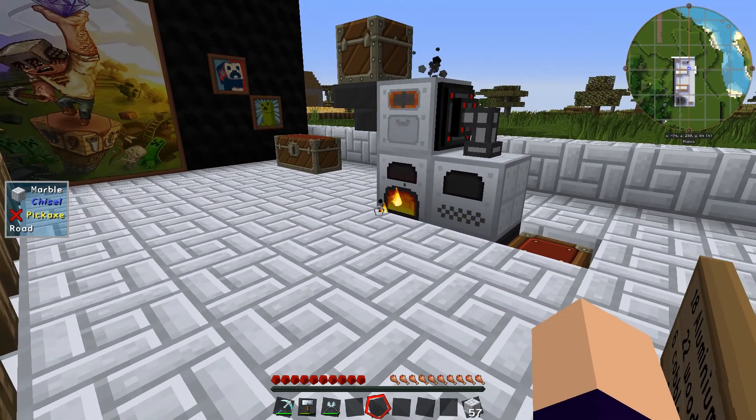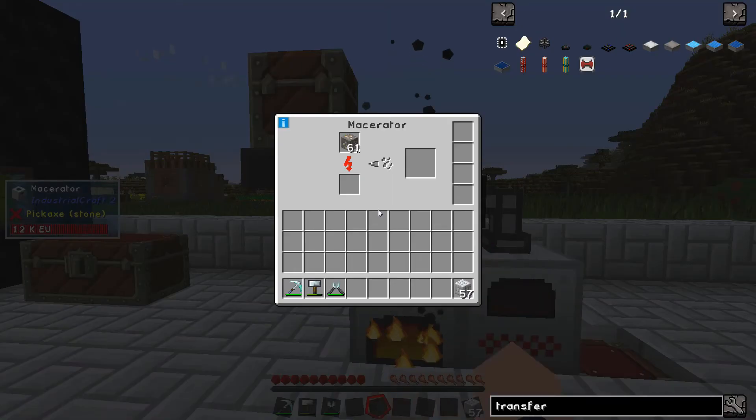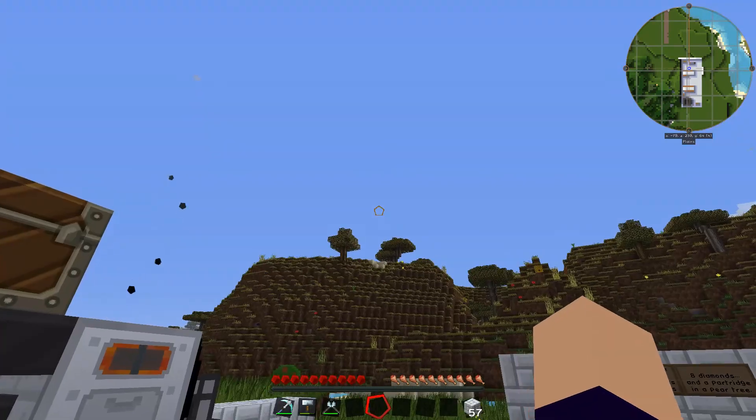Fantastic! Now we can pile all of our stuff in there. We don't need to worry about things getting jumbled up because it will just sit in the hopper until it's ready. And we can just sit on our sun lounger in the sun, drinking cocktails, watching our machine do all the work for us.